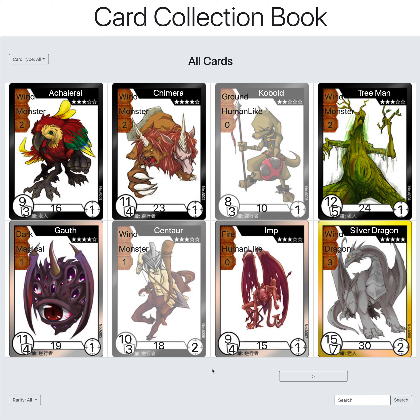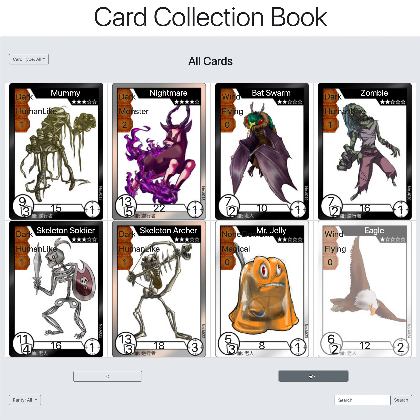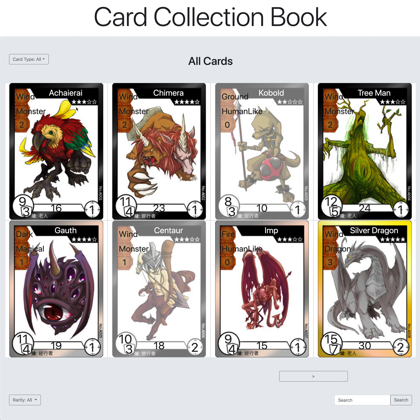There are arrow buttons here that let you iterate through the pages so you can go through all of the cards. You can pick between all, avatar, magic, or trap card types.